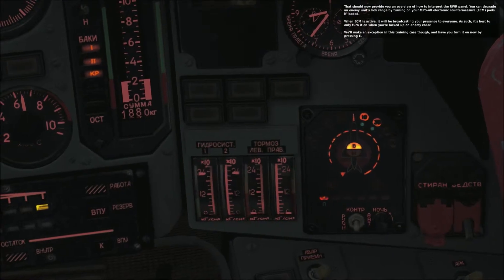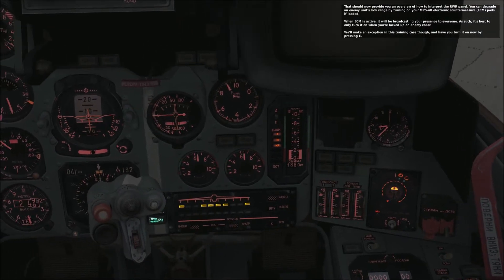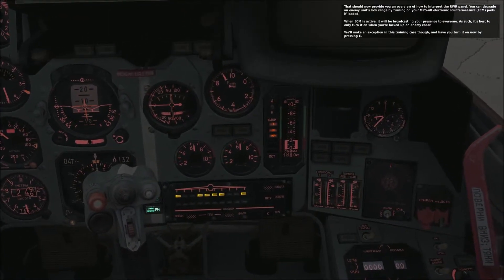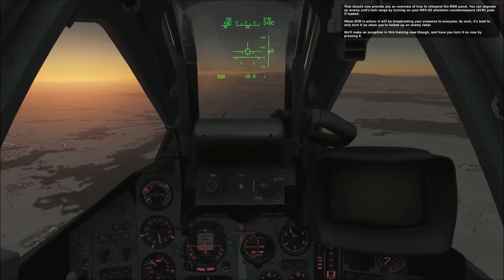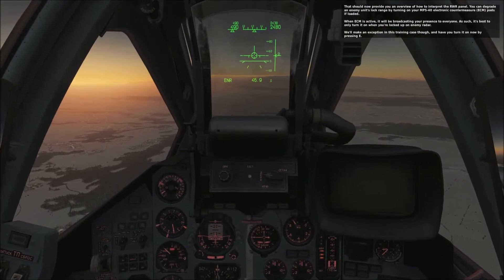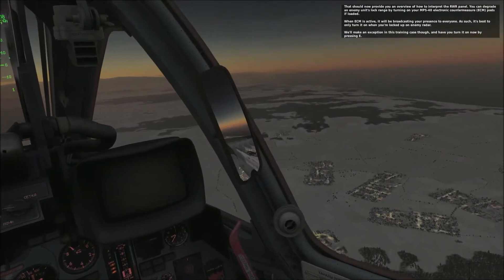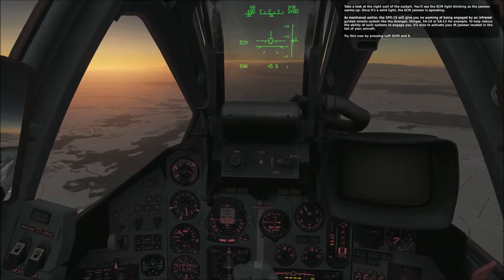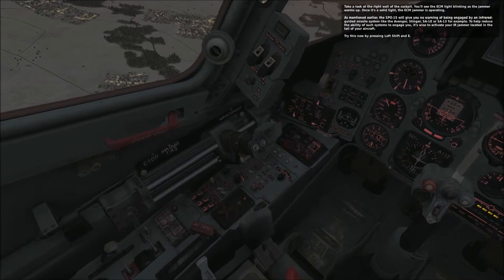That should provide you an overview of how to interpret the RWR panel. You can degrade an enemy unit's lock range by turning on your MPS-410 electronic countermeasure pods, if loaded. When ECM is active, it will be broadcasting your presence to everyone, so it's best to only turn it on when you're locked up by an enemy radar. Turn it on now by pressing E. Take a look at the right wall of the cockpit — the ECM light will be blinking as the jammer warms up.